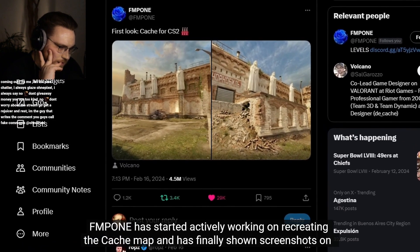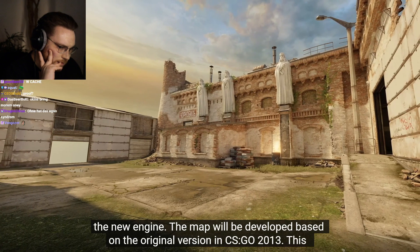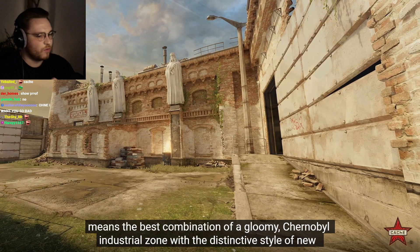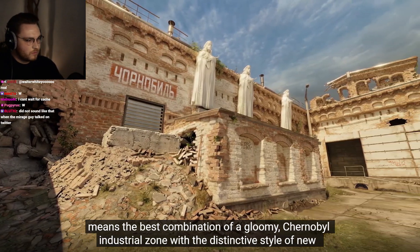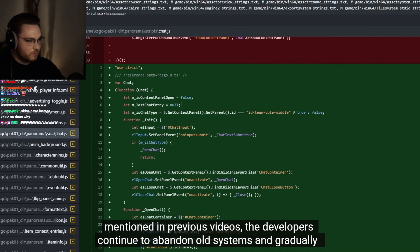FMPone has started actively working on recreating the Cache map and has finally shown screenshots on the new engine. The map will be developed based on the original CSGO 2013 version, meaning the best combination of a gloomy Chernobyl industrial zone with the distinctive style of new Counter-Strike, using all advanced technologies and improved graphics of Source 2.